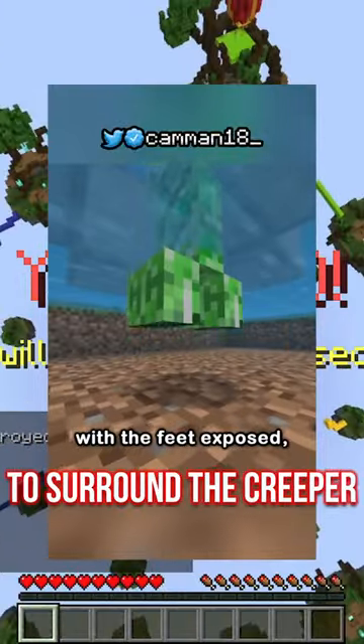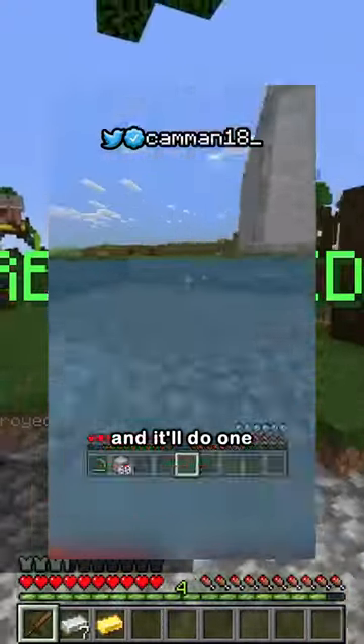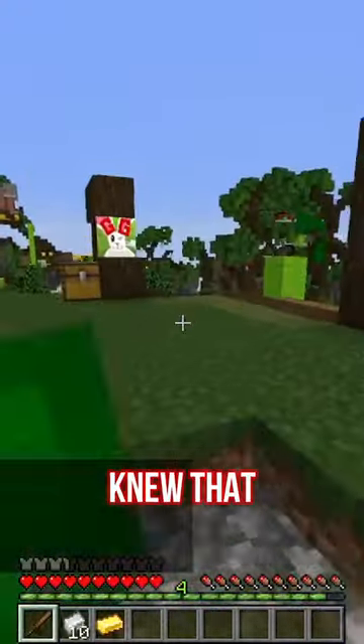Only in Bedrock Edition, you have to surround the creeper with 4 blocks on top of water, then you have to go out the bottom of the creeper. I actually never knew that, that's crazy.